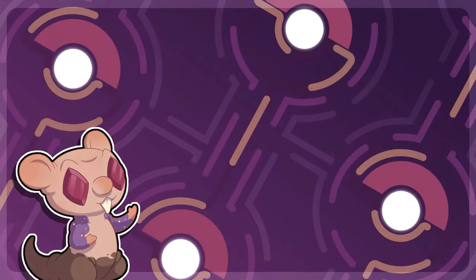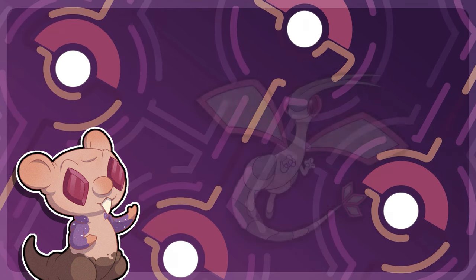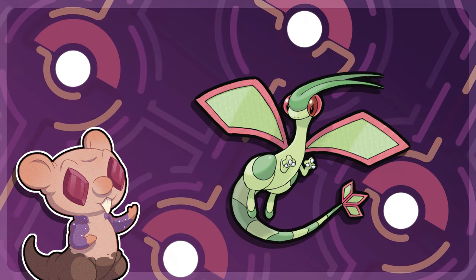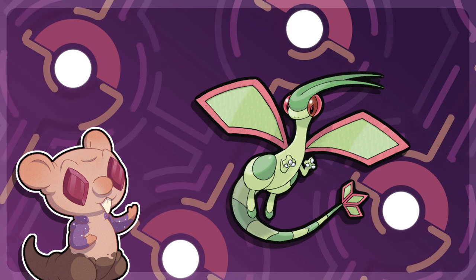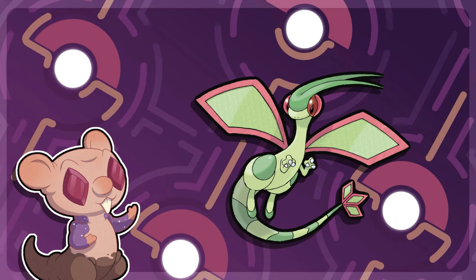Next would be its evolution. The original idea was to turn the Trapinch-looking stinger into one that looks like Flygon, however I couldn't seem to make it work as I wanted the stinger to look very big and bulky, but Flygon has a very sleek design. So in the end I just went for a more draconic-looking Trapinch, which I feel like did the job.